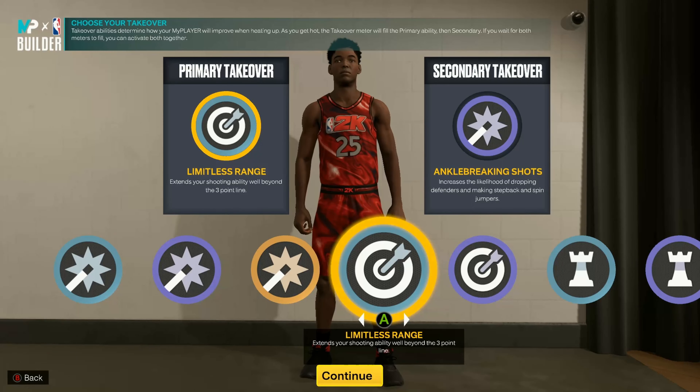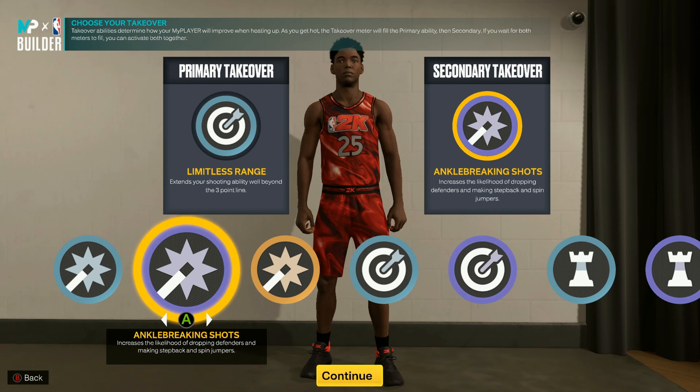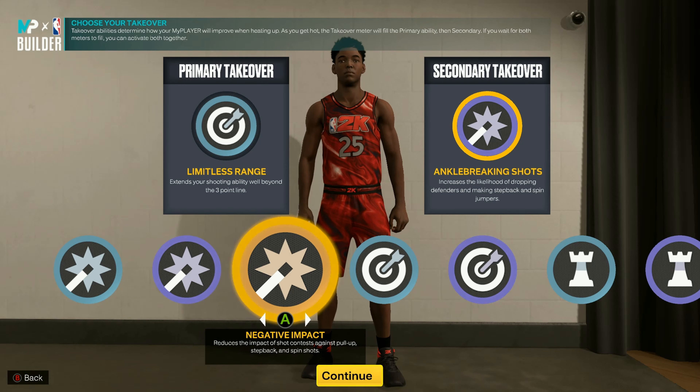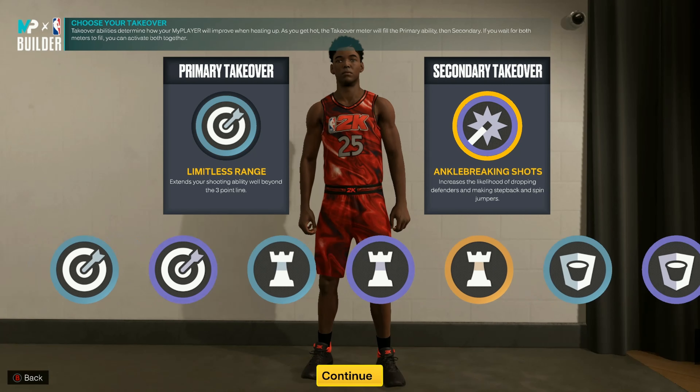For the takeovers I got Limitless Range. For my first takeover I got Ankle Breakers and Shots. If you're going to be shooting fades, I would put Pull-Up Precision or Negative Impact as your secondary. This build is so glitchy — you also get Playmaking takeover and Lockdown.